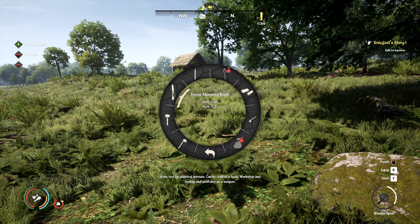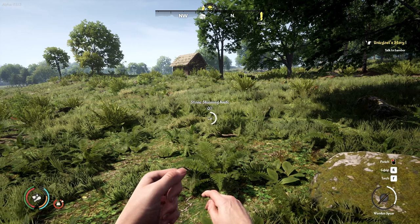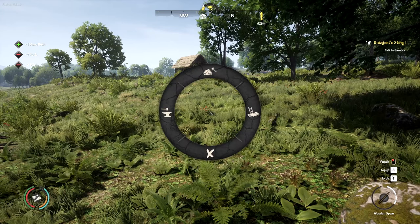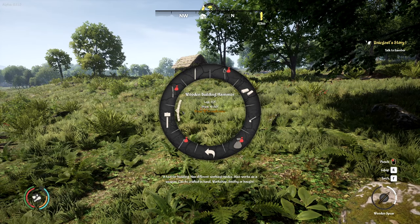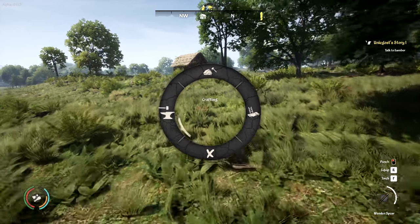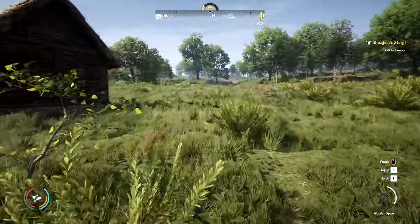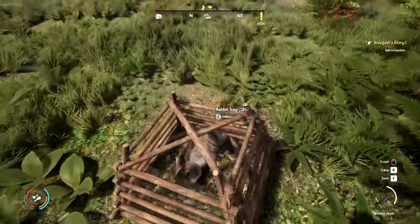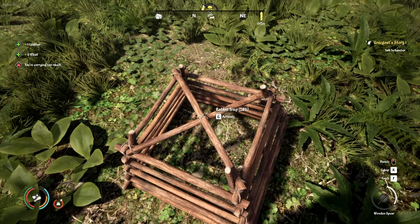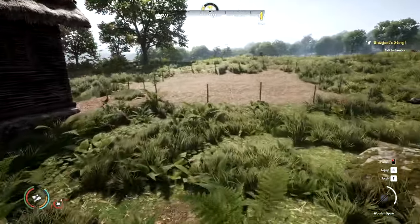We're a little bit overburdened with all these berries. Can we craft some more skinning knives? That might help. We can make just one. Now we're not burdened anymore. Next, do we have anything in our trap? We sure do — let's gather that and reset it. This trap has been really good for us.